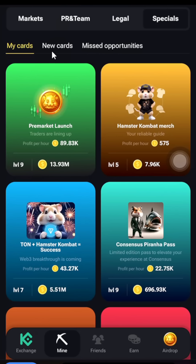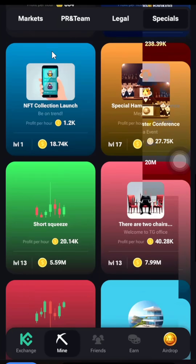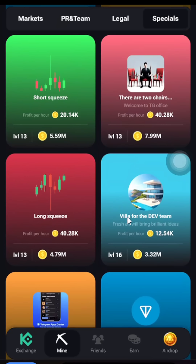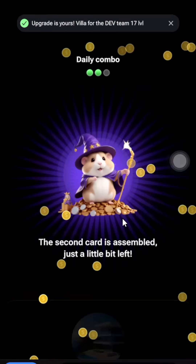For me it's going to be under My Cards because I have used it once. Scroll down a little bit and here — this is what we are looking for: Villa for Dev Team. That is our second card for today, so click on it and pick it up.